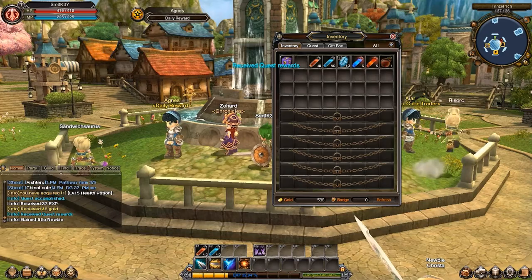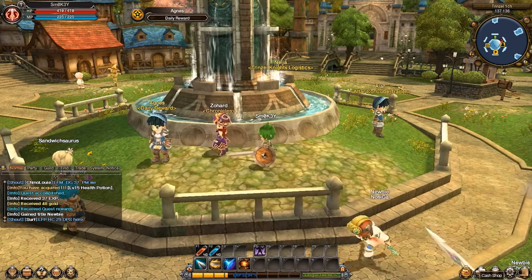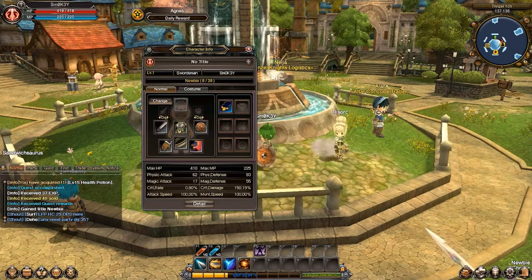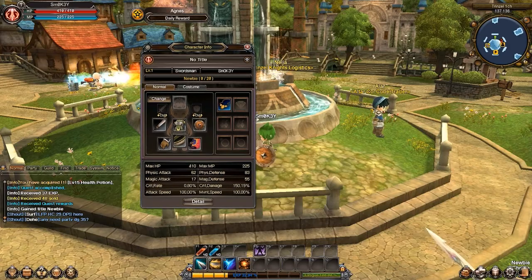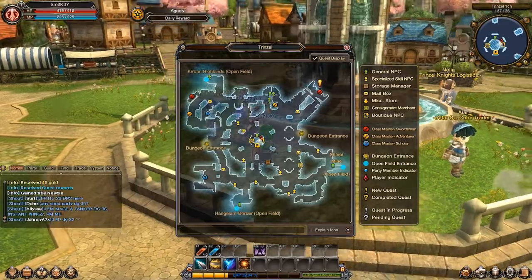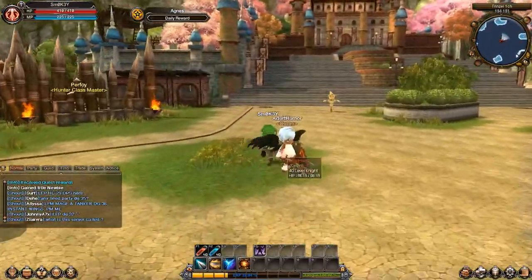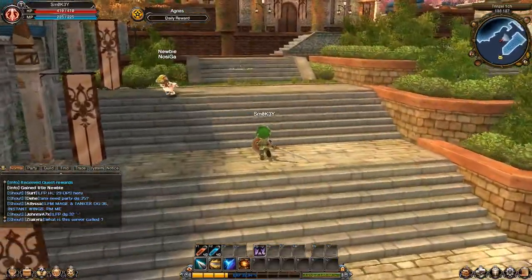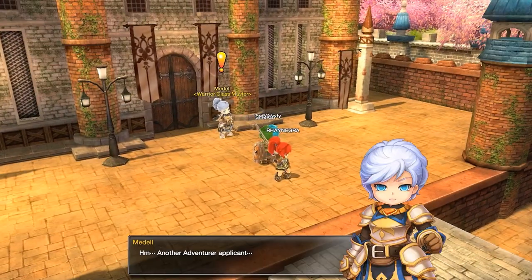Was haben wir denn hier? Titel: Newbie. Yeah, jetzt haben wir noch einen Title. Aber wie man hier seinen eigenen Charakter aufmacht - das zeigt hier keiner, wa? Das ist ja wieder typisch. Swordsman Smoky Newbie. Dann müssen wir uns erstmal eine neue Quest suchen. Da sind Quests. Ich glaube wir müssen da hoch. Jetzt kommen wir bestimmt zu unserem Skill Trainer. Oh, ein dicker Elf. Manchmal ist das ganz schön langweilig. Gucken wir mal was unser Lehrer von uns will - oder Lehrerin.